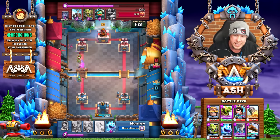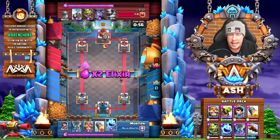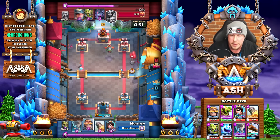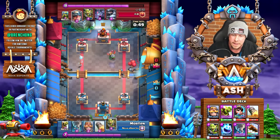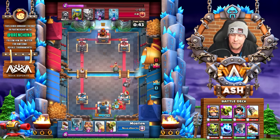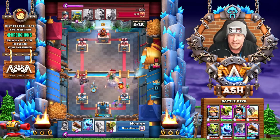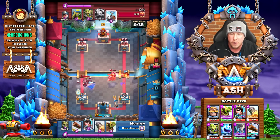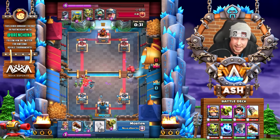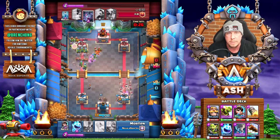The opponent opts to Zap there, play some Spear Goblins, and we're gonna get a little bit of Log value. So we're still not in the lead here, but we're gonna make a big comeback here coming into overtime. So we send in the Ice Spirit on the left lane, get a little bit more chip damage. We have the Princess behind the right tower. Here we go — Skeleton Barrel, Miner, Inferno Dragon, Mega Knight coming opposite lane. We never overcommit on defense. We wait to see what the opponent does first. We're gonna drop that Knight on the Mega Knight, drop the Goblin Gang behind the Mega Knight. Meanwhile, two Princesses on the arena right now for Morton.